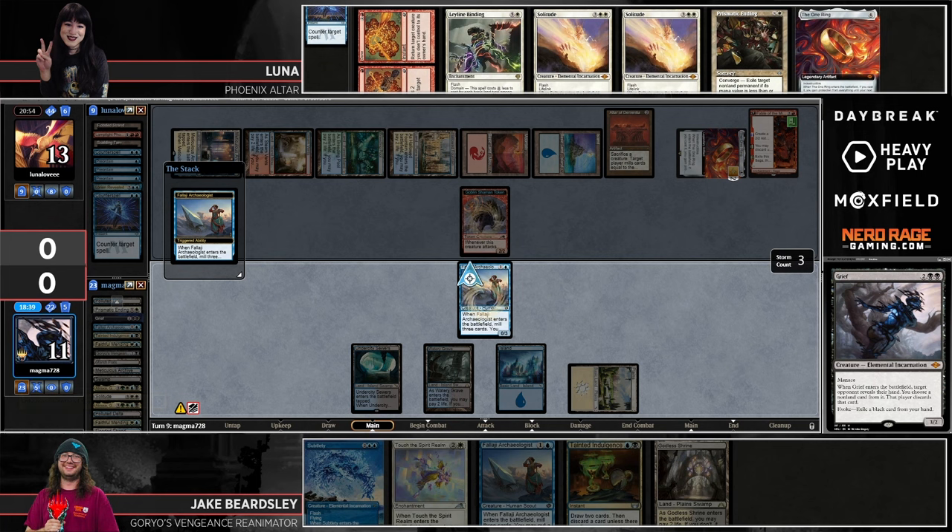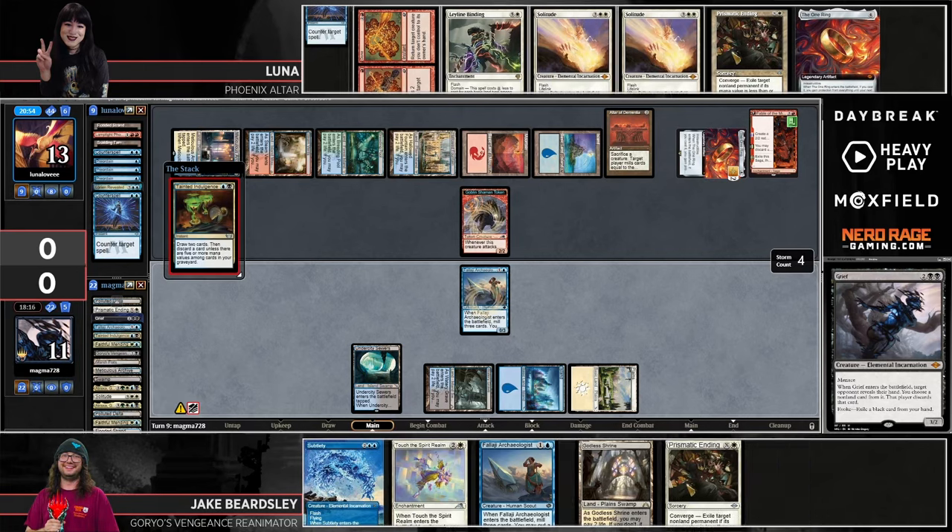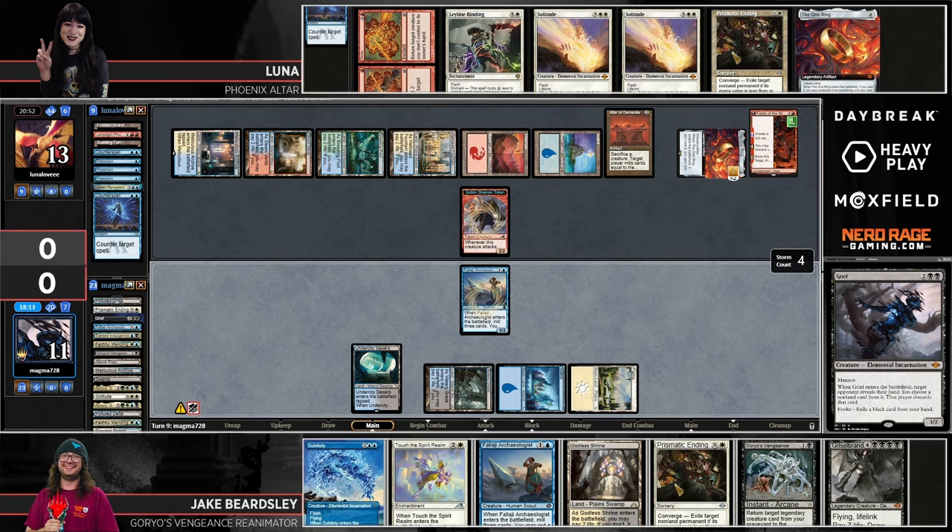Rather than fight into double Solitude, Jake just lets the Grief die, with the Ephemerate now going to Ephemerate the Falaji Archaeologist, which Luna lets go. What's Jake digging for — just Goryo's Vengeance, or something else? Goryo's Vengeance would be the best, or additional copies of Ephemerate. He does find Goryo's right at the buzzer. So we circle back to the big question: you can combo off, and then what? Does he just find more Grief or set up to do the same thing again?